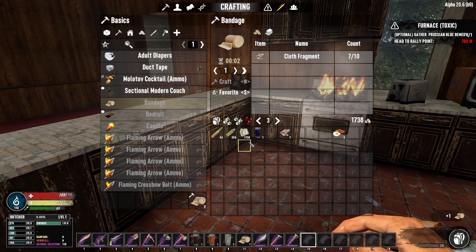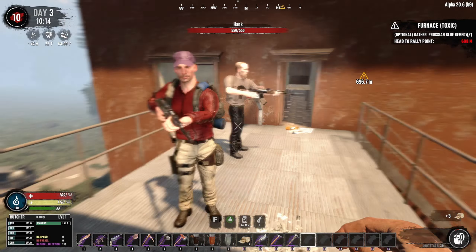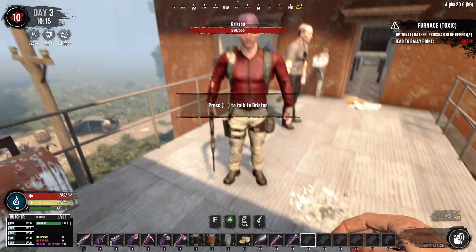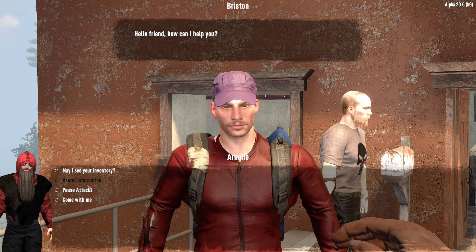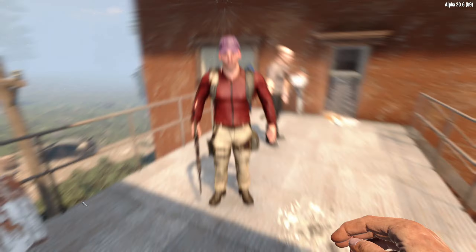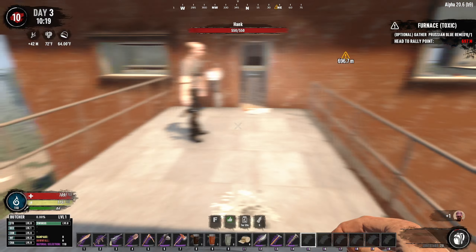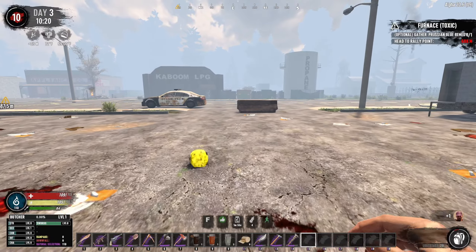How much money have we got? $1,700. I think it's definitely worth taking Briston with us on this mission - I'm really low on ammo and I can't really afford to buy any more. So it's going to be more cost effective to bring Briston with us. Here's $250 - that is a price well worth paying. Now let's head over to that mission.